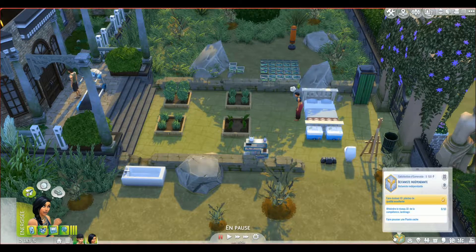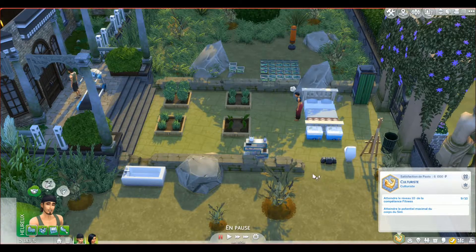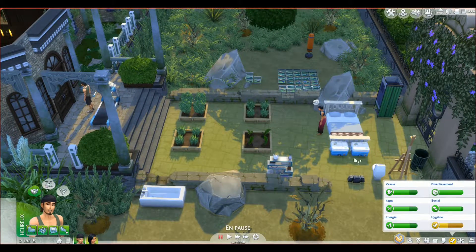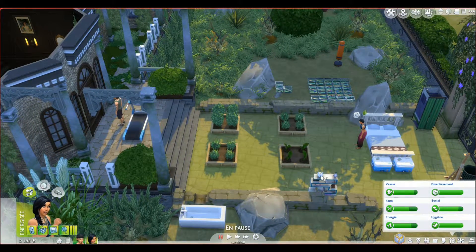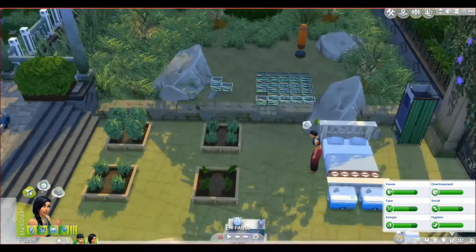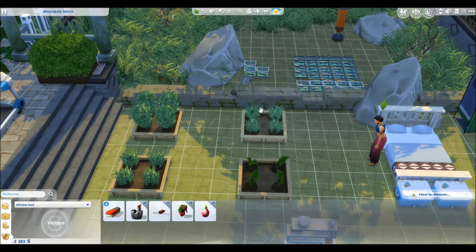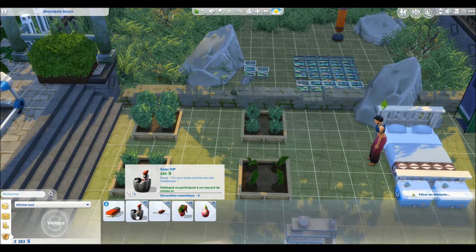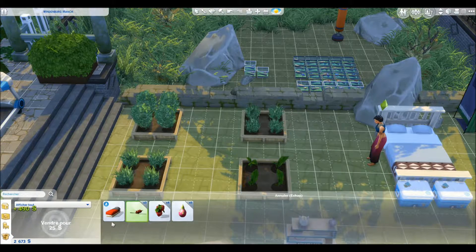She still needs to work on the gardening aspiration and he still needs to work on the bodybuilder aspiration, so let's just check their moods. You can train a little bit before you go have a shower, and you are in an excellent mood. Moving the plants in the family inventory - put the fruits in it as well. We have snapdragons, strawberries, and dragon fruits in there, and also the rewards for the dates they've been on, so we can sell those.